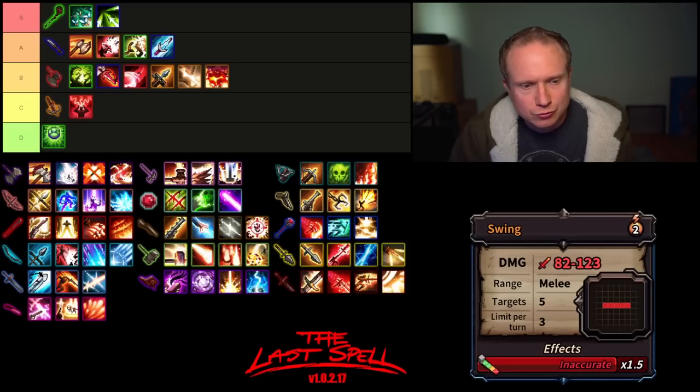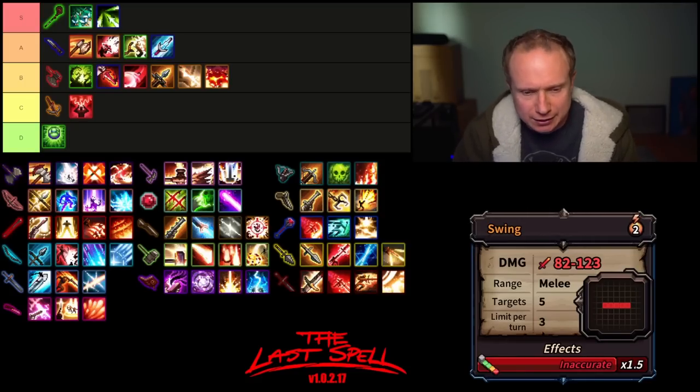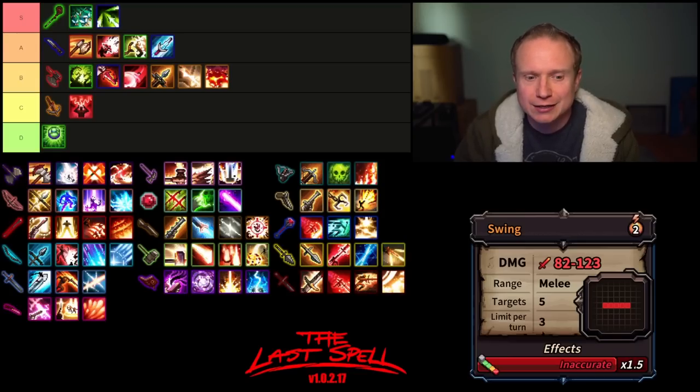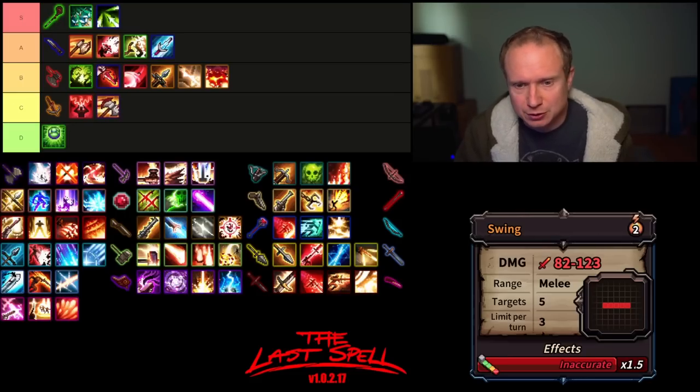Now we move on to the Great Axe. The Great Axe's first ability is Swing, which is an inaccurate, five-across, three uses per turn, two AP, melee range only attack with a relatively wide damage spectrum. It can do some damage but it is sometimes really hard to find a row of five enemies. At the two AP cost, I don't think this is the ability you're taking the Great Axe for — I think it lives in C tier, probably below Intimidating Scream.